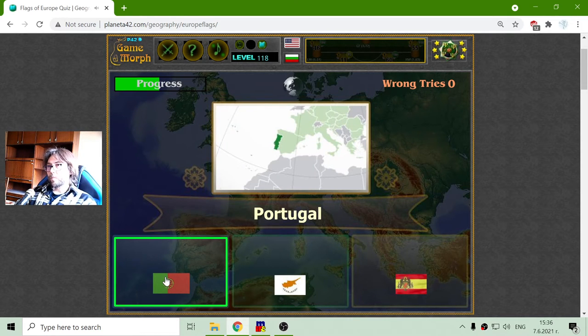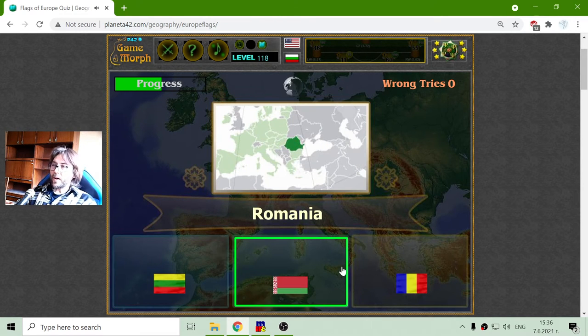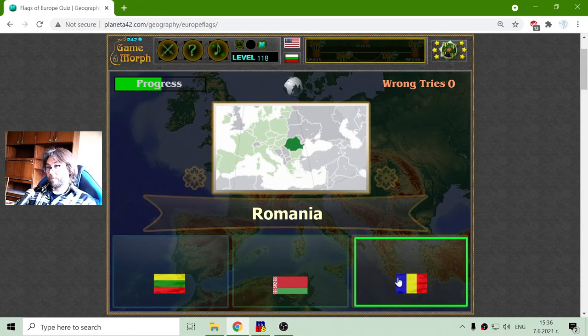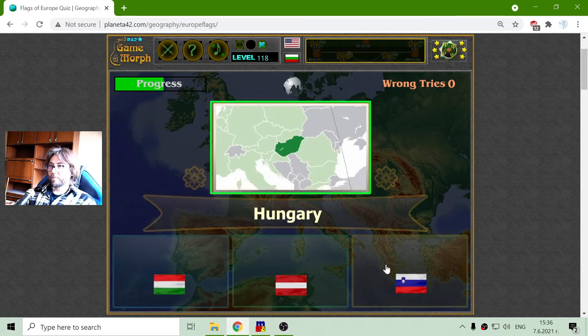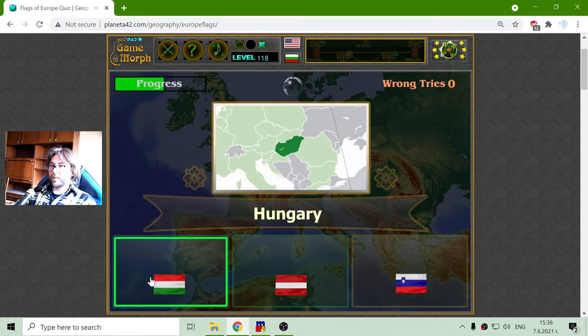The Flag of Portugal is Green and blue. The Flag of Romania is Blue, Yellow, Red. The Flag of Hungary is vertical Red, Blue and Green, like the Flag of Bulgaria but with a different arrangement.